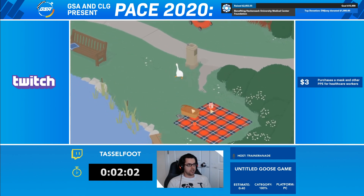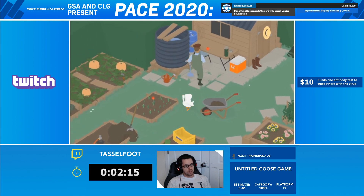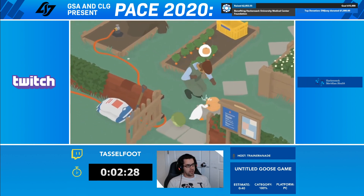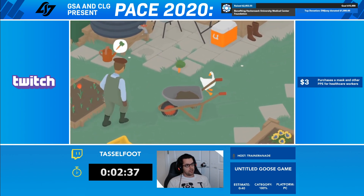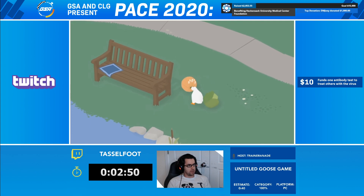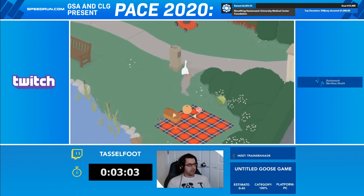The longest and most tedious in each area is the gather task. We skip those in the any percent glitchless category just because of how long they are. He is not where I want him at all - I need to grab that pumpkin. Because he is over there, we're not able to grab that pumpkin. We can distract him a little bit. Now we get to do probably the best part of the run, which is Butt Cabbage. One of the hidden tasks is to bring the cabbage to the picnic as well, and so we use the goose butt to do that. Hence, Butt Cabbage. That was actually a pretty good cabbage even with Willy's interruption.